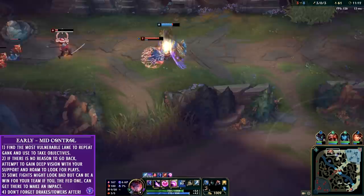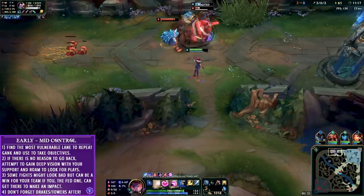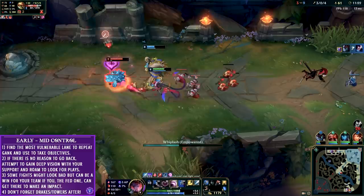Yes you're hoarding gold, but you have to keep an eye on what the enemy is doing and what your team is doing. In this case Yasuo was very low, Rammus was very low, and I don't need my ultimate to help pick them off. I simply go ahead with Maokai and we grab that double kill.